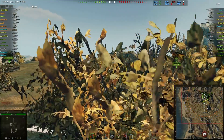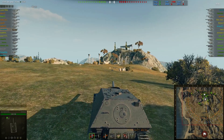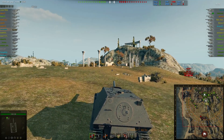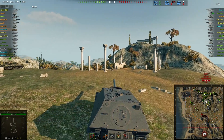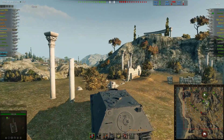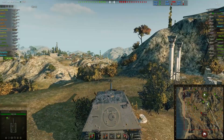You have a good choice of tank destroyers at tier 8 in the German TDs. You have the Borsig, you have the Jagdpanzer 2, and you have the Ferdinand at tier 8. You also have the Jagdpanzer 8.8, but that's the premium version and the Jagdpanzer 8.8 is pretty bad in my opinion. I do not like that tank at all. But in my opinion, the best choice is probably the Ferdinand or the Borsig.